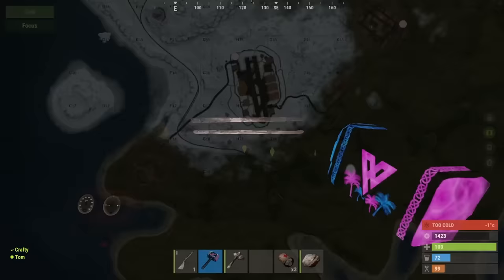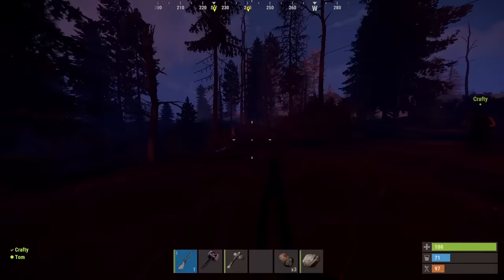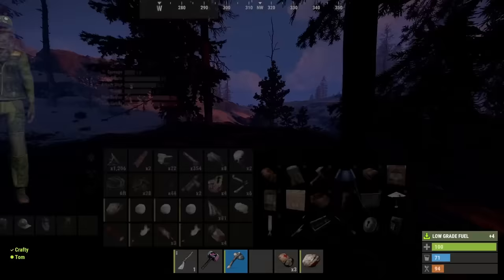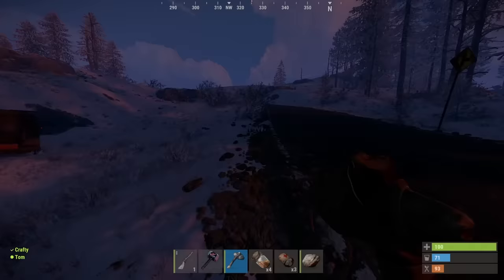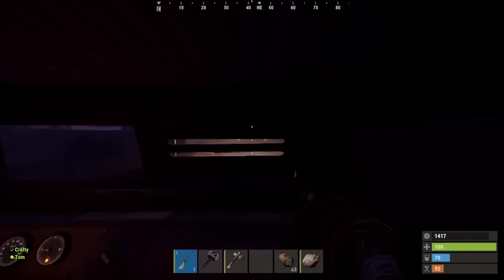Oh no, we are out of fuel. This was not part of the plan. There's a naked right here — let's just farm him. Got some fuel, not a lot, but there's more down the road. Four fuel. How far will that get us? Okay, hopefully to outpost. We're about to find out.